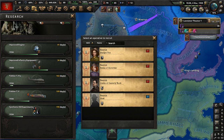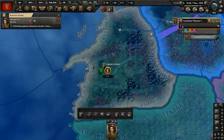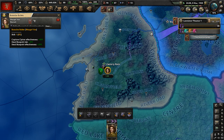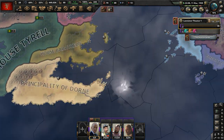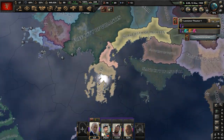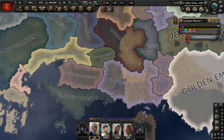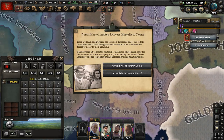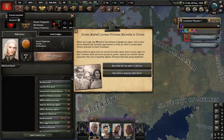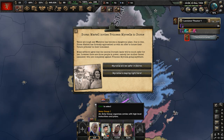I see someone named Shae is an operative option — she's a character from Game of Thrones. How's Daenerys doing? House Targaryen is right here. And Doran Martell invites Princess Myrcella to Dorne. Times are tough and Westeros has become a dangerous place. Doran Martell has formally approached us with an offer to house their future princess in the Dornish homeland.